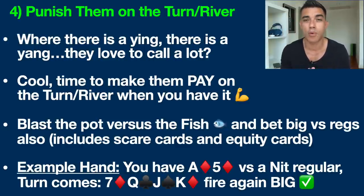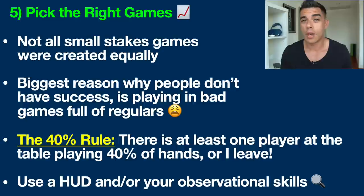Tip number five to beat small stakes poker games is to simply pick the right games. The number one most important thing in poker is who you're playing against. If you choose to play against world-class professionals all the time, you're probably not going to get very good results. Not all small stakes games are created equally — the environment in poker has changed a lot over the last 10-15 years, and there's not as much easy money out there. It's very easy, even in small stakes games, to sit down and not find a bad player.